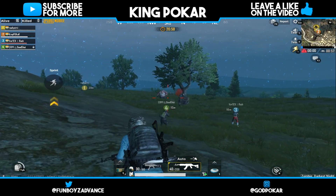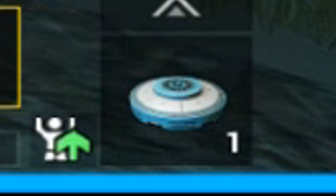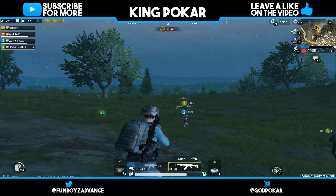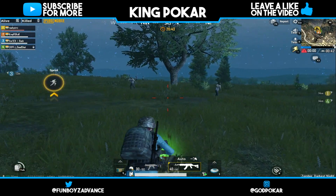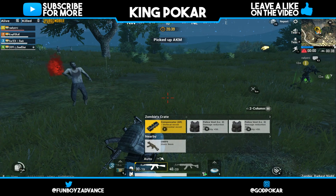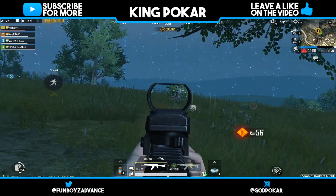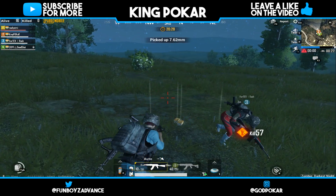Tip number four: Grenades. In the bottom right you can pick up a grenade. This grenade will slow down zombies. If you have a lot of zombies rushing you, throw a grenade — it slows them down, giving you time to kill them. You can throw it to cover all sides and edges, which really helps you carry out in this game.